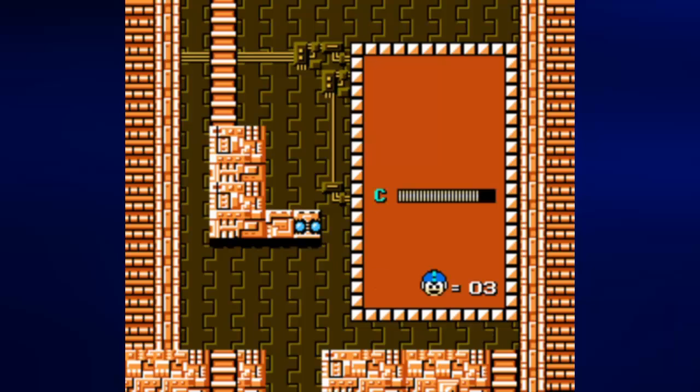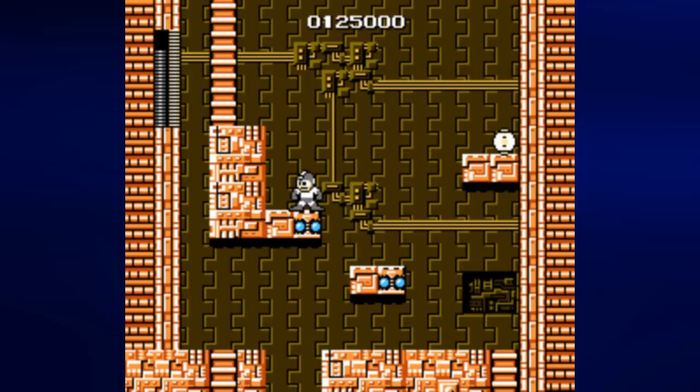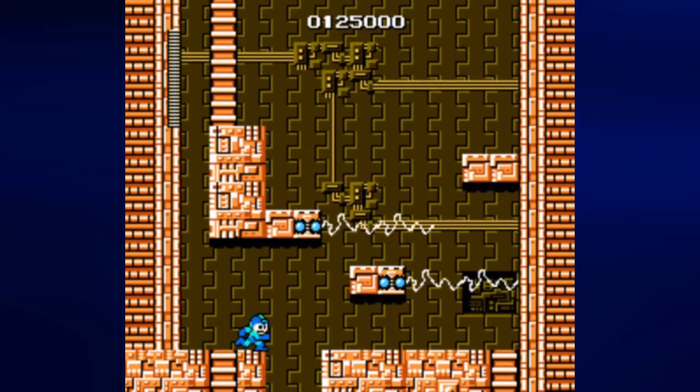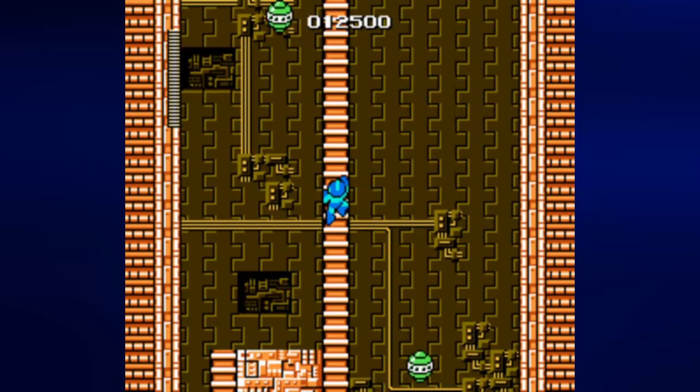Here's the weapon select screen. C is obviously the cut blade, P is our regular gun, and next to P is the number of lives we have left. If you lose all your lives, you get the chance to go to the stage select screen to pick a new stage, or you continue all the way back at the beginning of the stage where you died. You lose all your points, but the points are useless anyway. I was part of that crowd that got into the original series — not the X series, not the Zero series — when the Mega Man Anniversary Collection came out on PS2, GameCube, and Xbox. I got it on my PS2 back when I was about 17 or 18 years old.